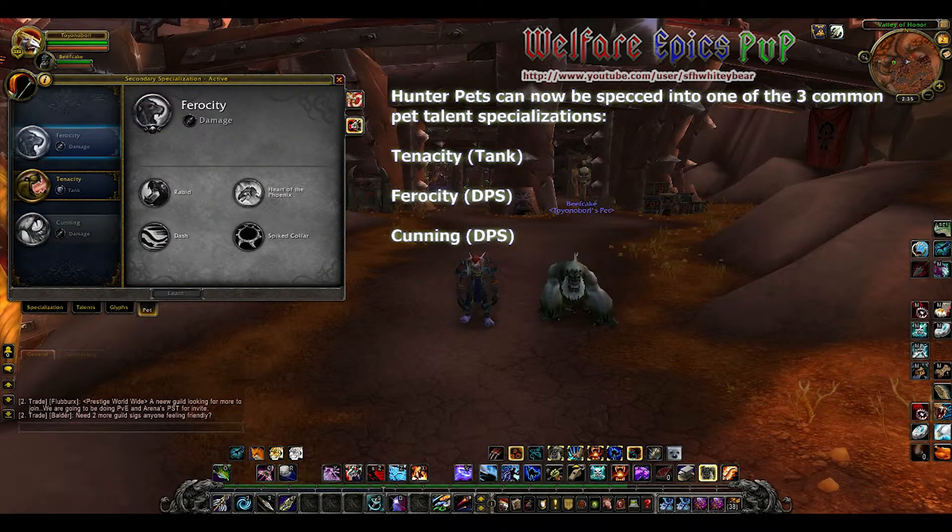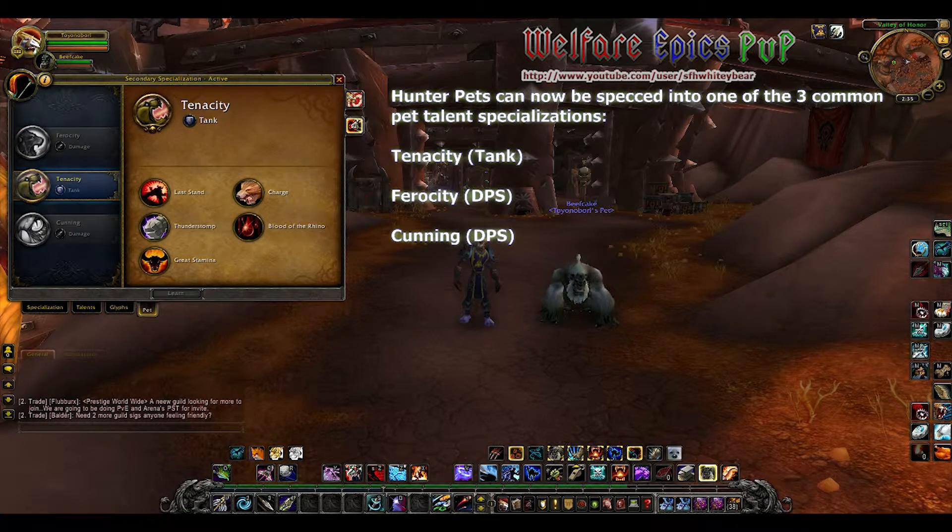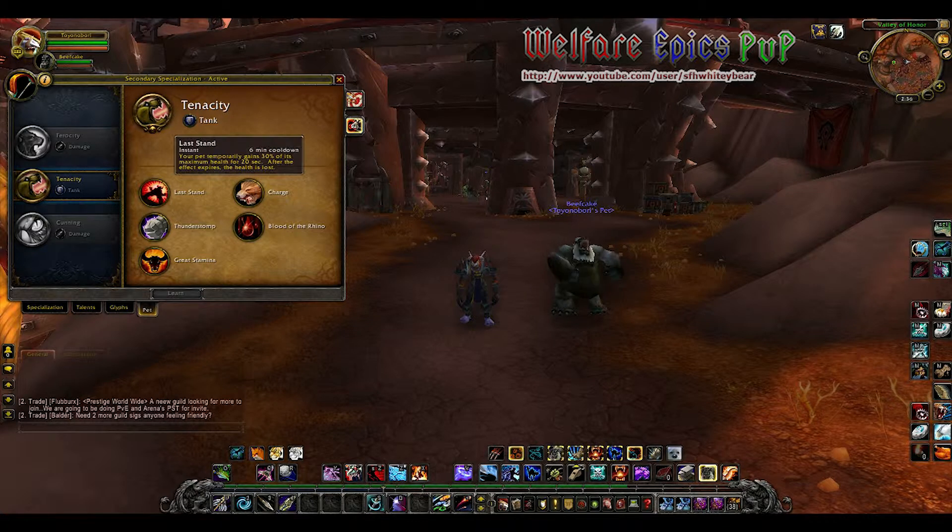I haven't had a chance to try the system out yet, but I really like the way that it looks right now because you can alter any kind of pet that you pick up along the way and they're not restricted to one kind of ability. That's a really nice touch that I like in this expansion. I kind of missed the actual point system, but I can get behind this.